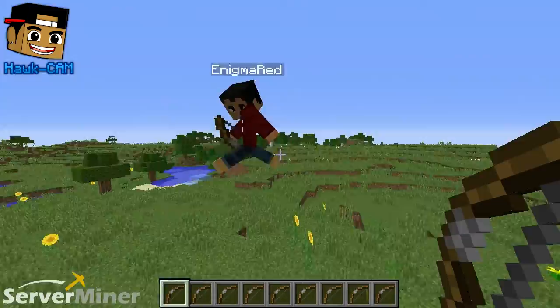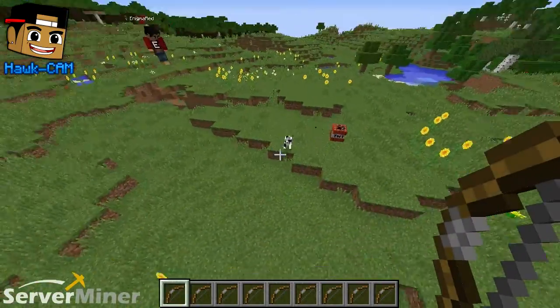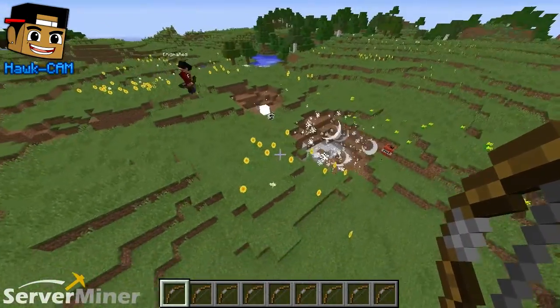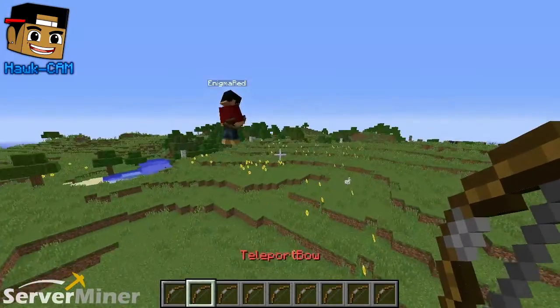All right, guys, this is the part where Enigma and I will demonstrate what each and every bow does, starting with the TNT bow. Go ahead, launch it, launch it. You're going to die. No way he's getting away. Dude, he's dodging like a pro. He was such a trooper. All right, what's next, man?